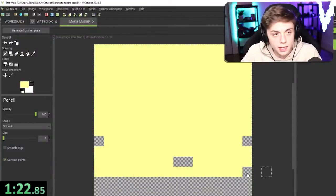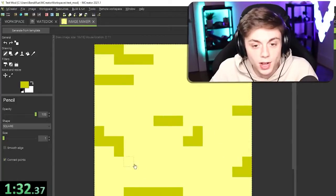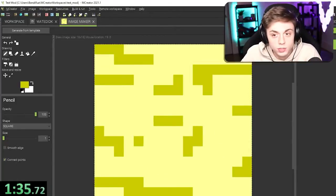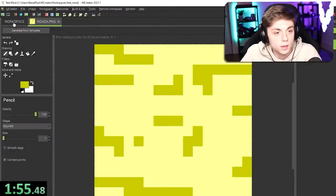I just gotta fill it in, not getting fancy with it. Hopefully I can get this to look okay. It's not gonna look good — it's gonna look like the Bandy Block. About 30 seconds and we're done with the texture. How do I save this? Save texture — yes, we got it! Save mod element.